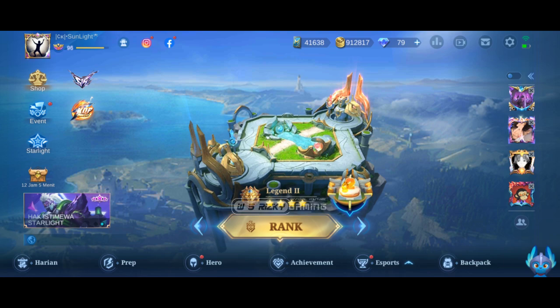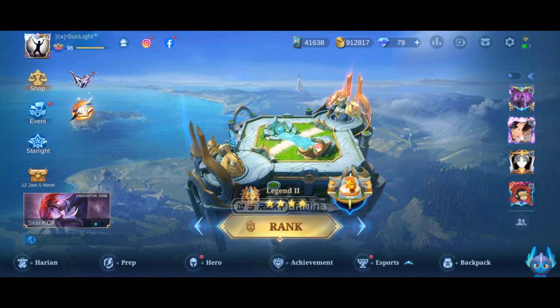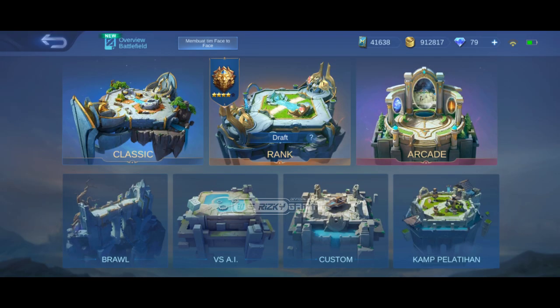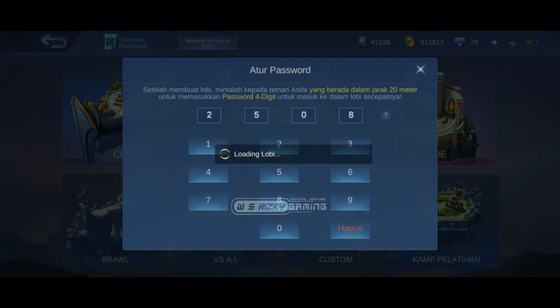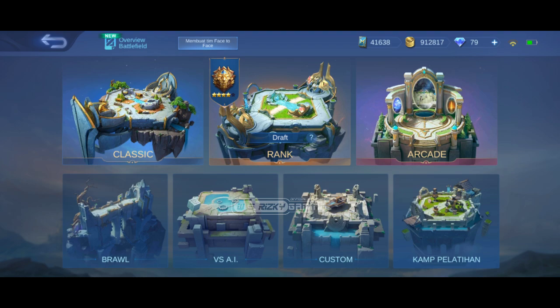Nah, jika VPN sudah aktif, disini kita masuk dengan kode. Aktifkan lokasi dahulu, berikutnya tekan map yang di atas bintang. Jika sudah, pilih menu face to face. Selanjutnya masukkan kode yang saya gunakan, kalian bisa salin sendiri. Tinggal pilih mode rank. Jika kalian mau mabar, cukup room master saja pakai VPN.